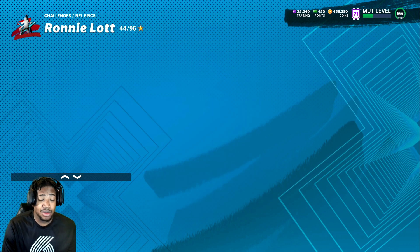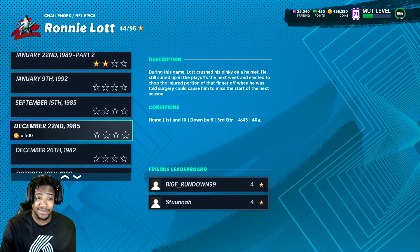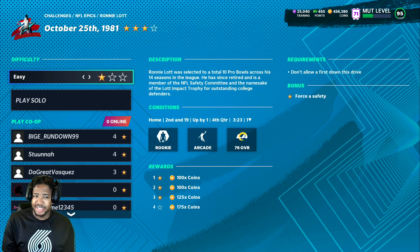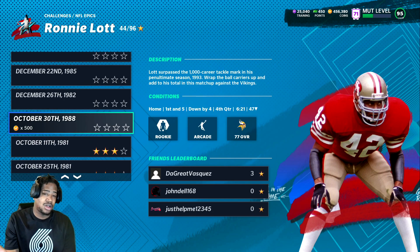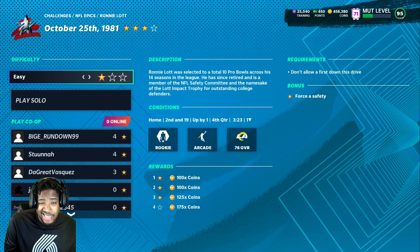I am on PS4 version — I'm not doing PS5 because they move too fast. You see this one right here: don't allow the first down this drive — it's the safety and you are on the one yard line. If you don't feel comfortable with this, look at the conditions — either up by one or down by something. They're going to start running the ball but eventually start passing. I think the up-by-one scenario may be the best one. Put it on easy and let's get started.